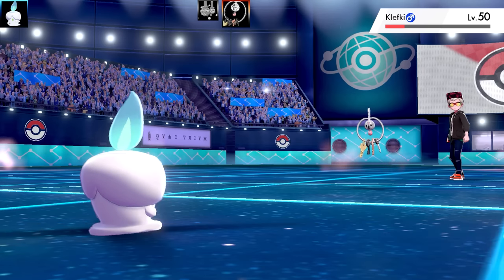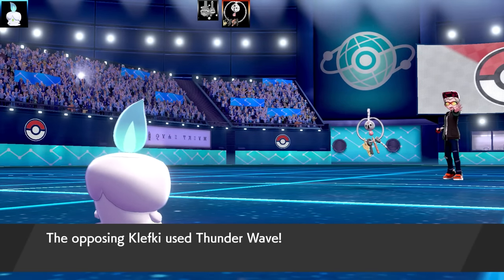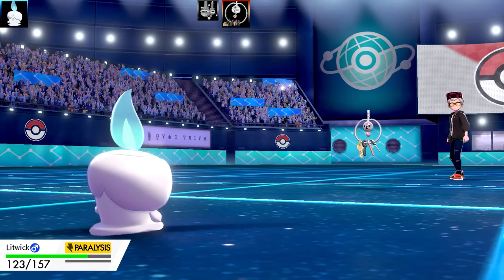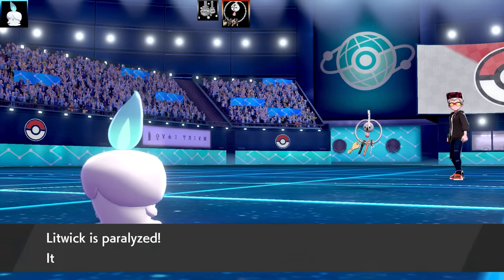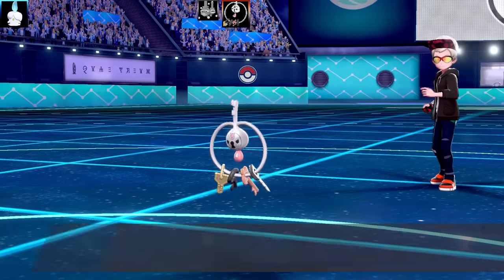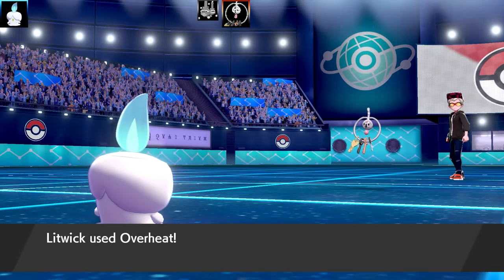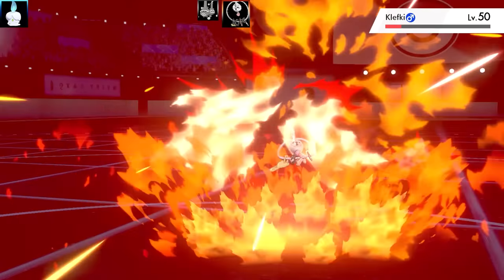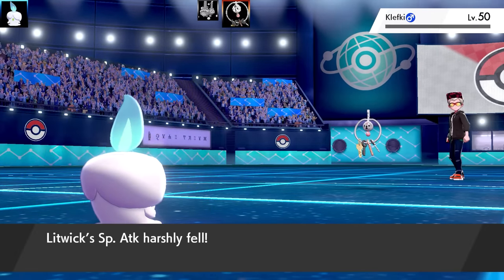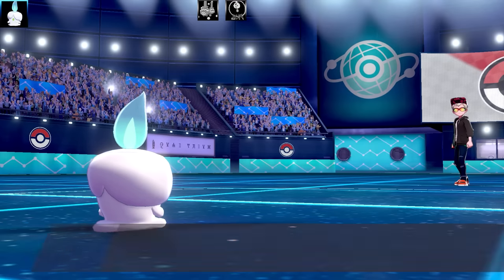There is Light Screen and a minus two in Special Attack too. Trick Room is going to end. Prankster on the Clefairy-King is going to hit my Litwick and it's going to be paralyzed. I'm not really sure what Clefairy-King could do to me - I think it's just setting up screens. I go for another Overheat and that is the end of Clefairy-King. So Weezing's down and Clefairy-King's down - a solid start to the battle just with my opening Litwick.